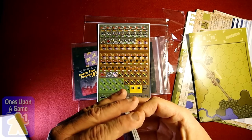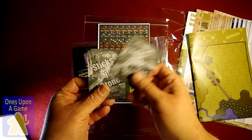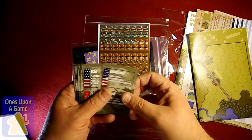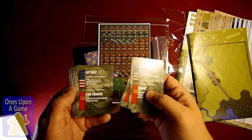They'll definitely be sleeved because there are so few. But these are to shuffle — kind of a black and white Sticks and Stones logo on the back. Full color on the card faces obviously, with an American side and Russian side.